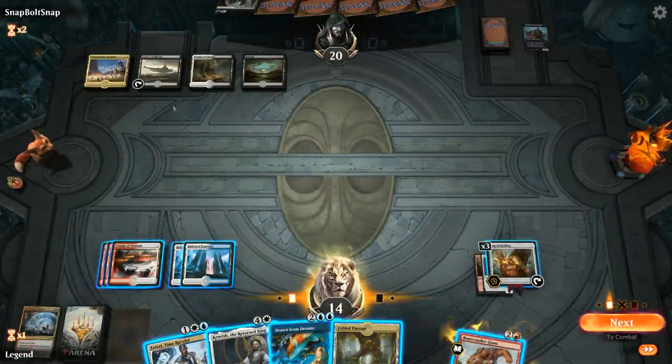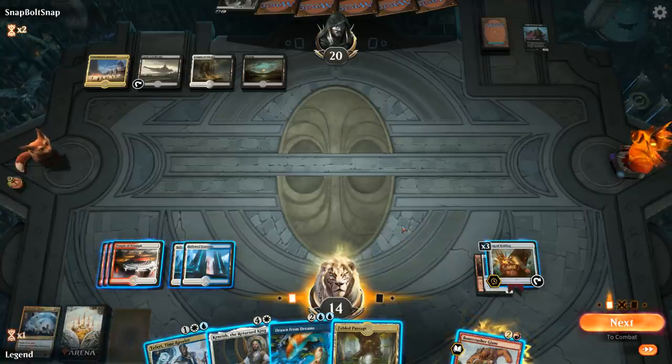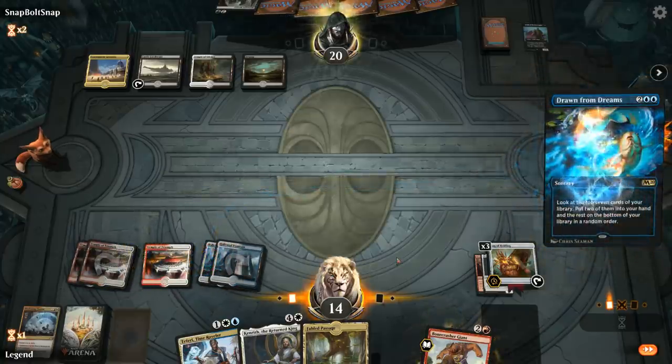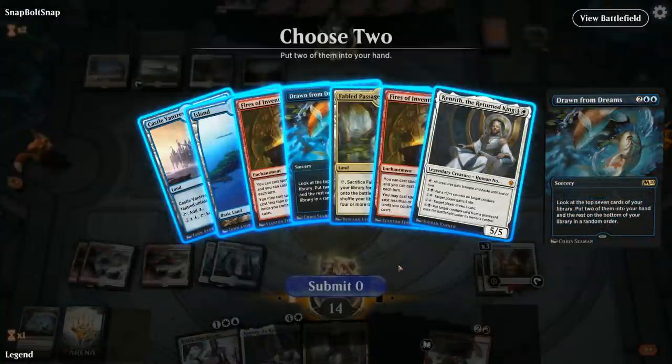Opponent does nothing, which is quite surprising. I cast Drawn from Dreams and find a Fires of Invention plus another Drawn from Dreams. I have a mana sink with Kenrith so I don't need Castle Vantress.